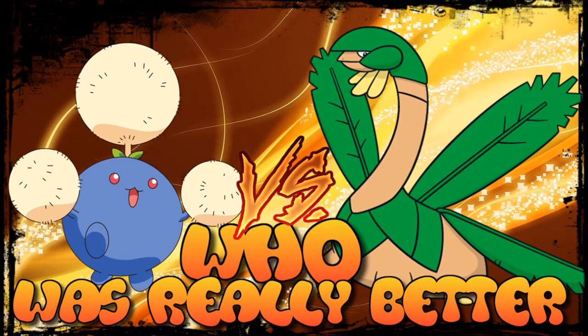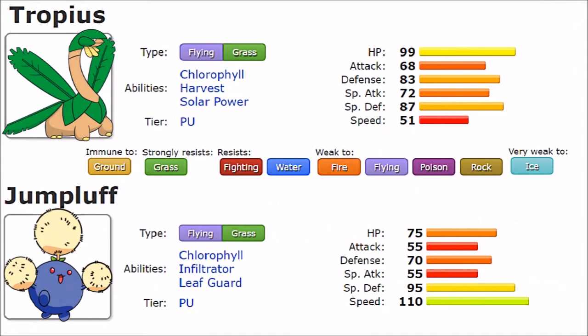We're going to go over their stats, abilities, and move pools to see which one is best. But first, let's talk about the typing, because Grass/Flying is considered possibly one of the worst type combinations in the game — both Grass and Flying are bad defensively, and combined they create a real mess affecting viability. We only have about four Pokemon with this typing, including the Jumpluff line — Hoppip, Skiploom — and Tropius.